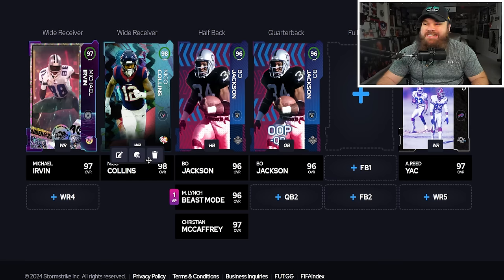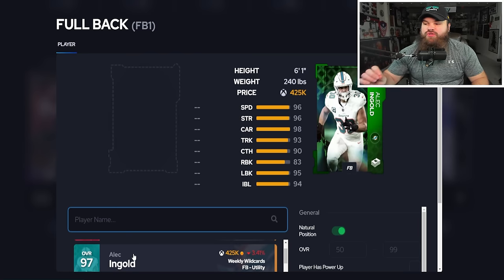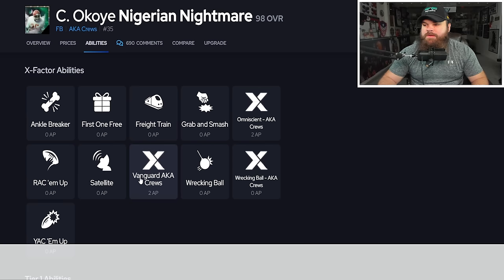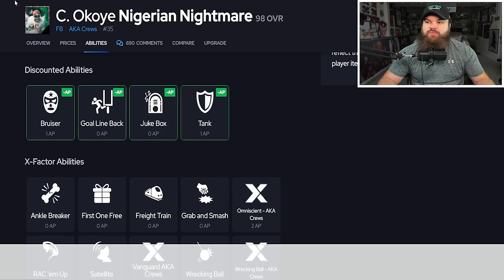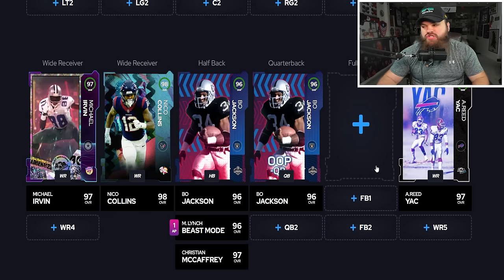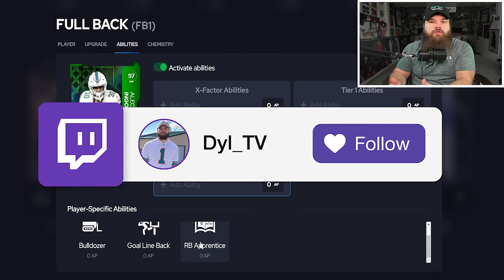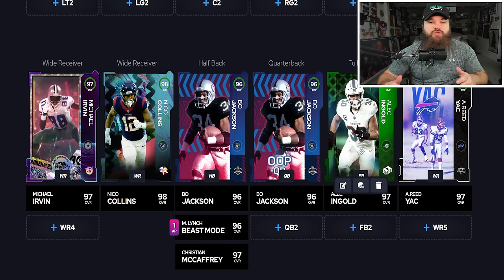Receiver is so deep — it really depends on whether you're running How About Master, because DeMarcus Thomas and Mike Evans are top options if you are. At fullback, it's easy to say Christian Okoye, but I really like Alec Ingold too. Okoye is more annoying than insane — Vanguard costs two AP and Jukebox does nothing useful on a 245-pound back. Alec Ingold gets one RB Apprentice, Goal Line Back, and Honorary Lineman — he does the most work as an actual fullback.